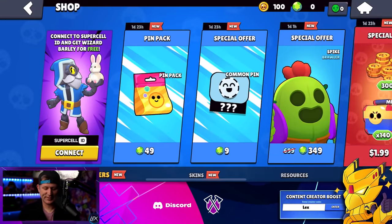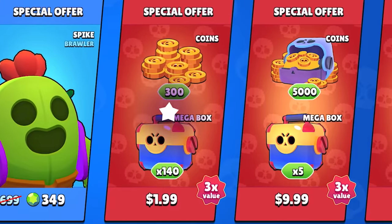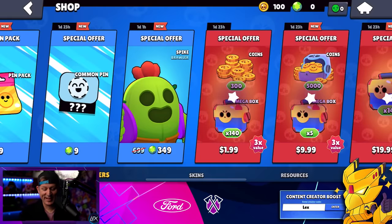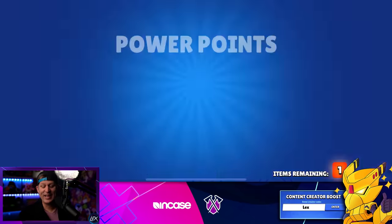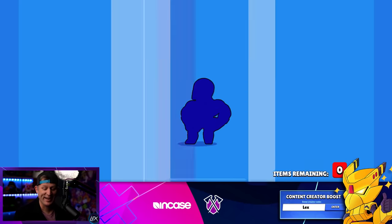Please be in the shop still. Let's go to the shop. It is — it's still there! Let's buy it. 140 megaboxes, some coins, for $2 — a dollar and 99 cents. Are you kidding me? Here we go. Now we have 140 megaboxes to open.